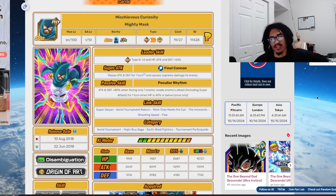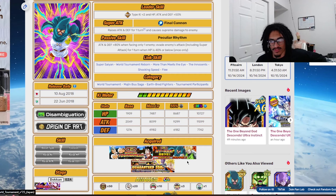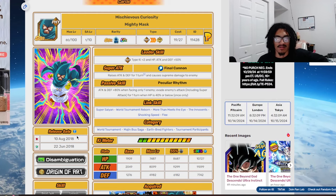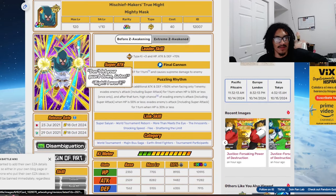Next up for unit reviews, we're doing a unit review on the old Mighty Mask. He comes out as a world tournament reward card for grinding up to 23 million points, during the 25th world tournament for JP and the 21st world tournament for Global — August 10th, 2018 for JP and June 22nd, 2018 for Global.